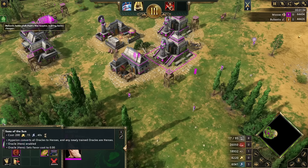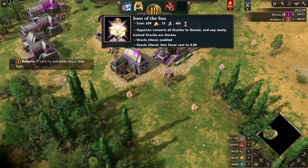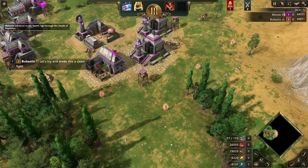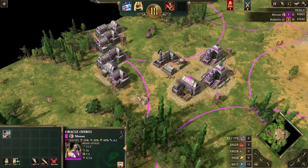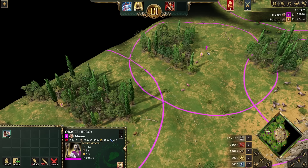Now an Atlantean upgrade: Sons of the Sun. Hyperion converts all oracles to heroes, and any newly trained oracles will also be heroes. This is a nice upgrade that basically just allows you to get more favour. If you get all your oracles out then it's basically like having 10 Egyptian monuments worth of favour gathering — you can see the favour just goes up so much.